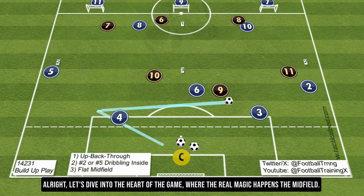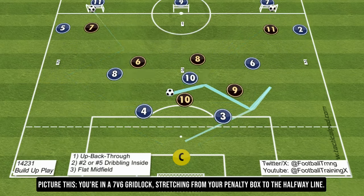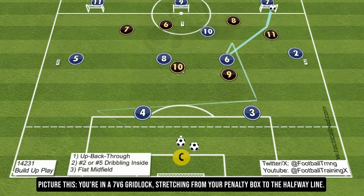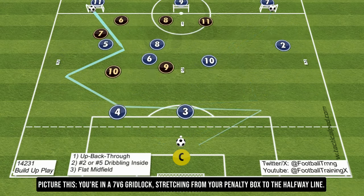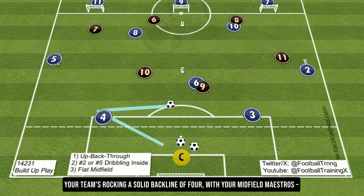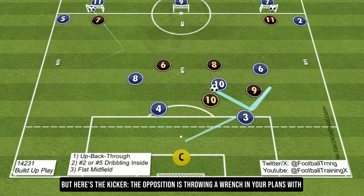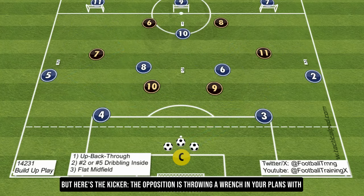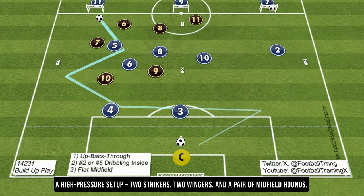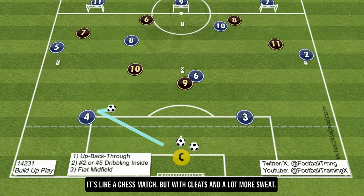Let's dive into the heart of the game, where the real magic happens — the midfield. Picture this: you're in a 7v6 gridlock, stretching from your penalty box to the halfway line. Your team's rocking a solid back line of 4, with your midfield maestros number 6, number 8, and number 10 ready to weave their magic. But the opposition is throwing a wrench in your plans with a high-pressure setup — two strikers, two wingers, and a pair of midfield halves. It's like a chess match, but with cleats and a lot more sweat.